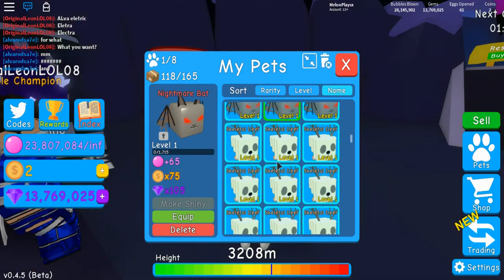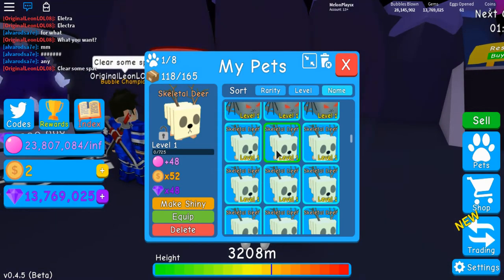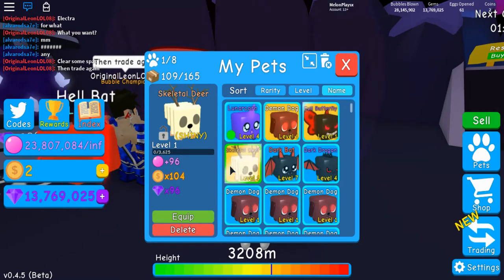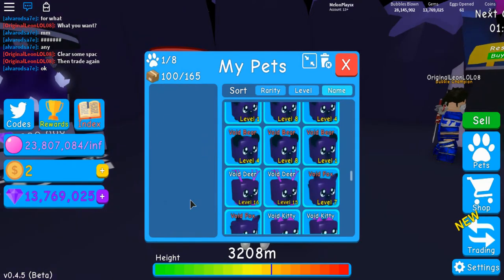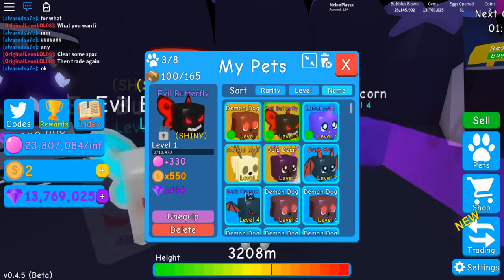I think I can make a skeleton shiny — yeah! Let's make it shiny! Boom, there we go! Nice stats: 96 bubbles, 104 coins, and 96 gems — pretty amazing! I can also make a void shiny. Let's make that one shiny too! I see 44 — not bad, not bad! Dirty coins and dirty gems. So let's equip them and see if they actually change when they are equipped!